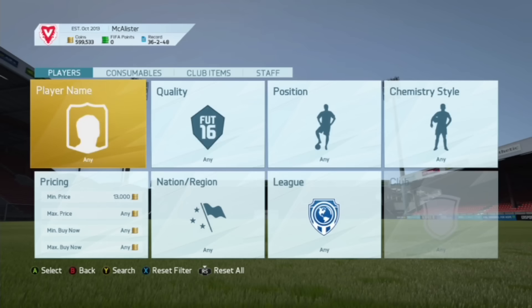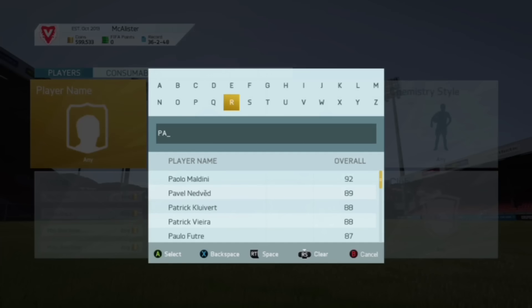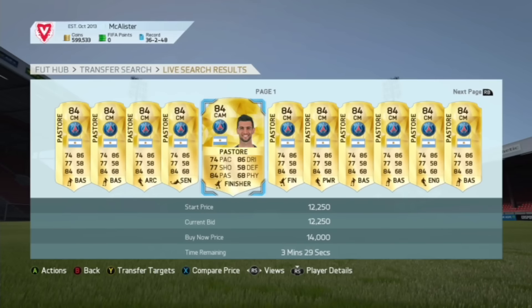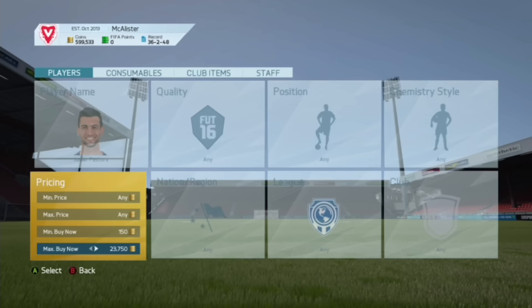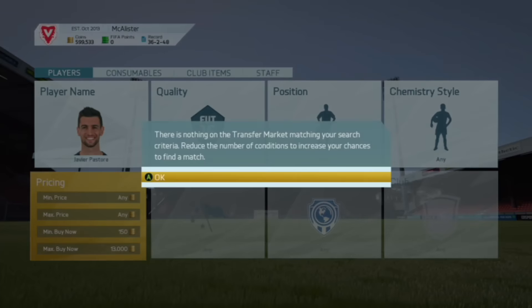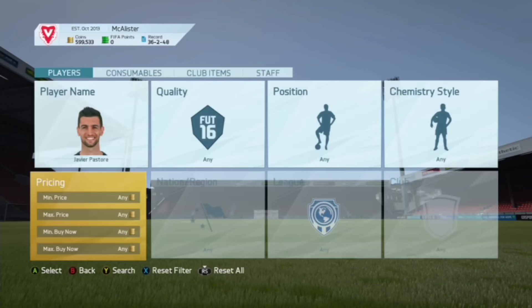To do this method you need quite a lot of coins. What we need to do is go and check Pastore's cheapest Buy Now on the market to get a rough price on his card. We see he's going for about 12,000 to 13,000 coins, so we check his cheapest Buy Now — around 11,050 to 12,050 — so he's sitting around 12,500 or so.